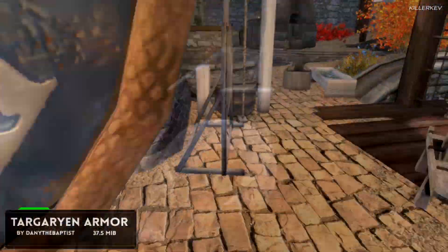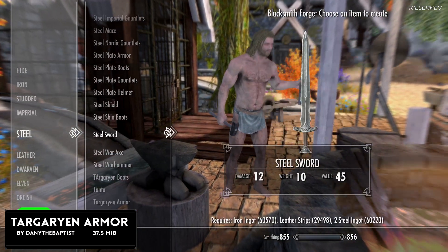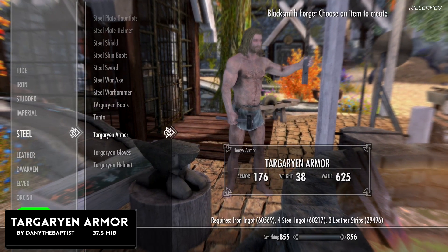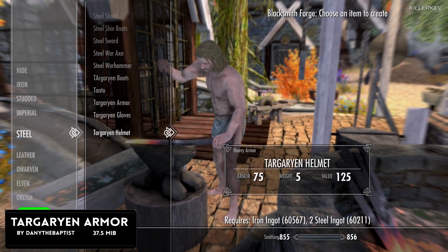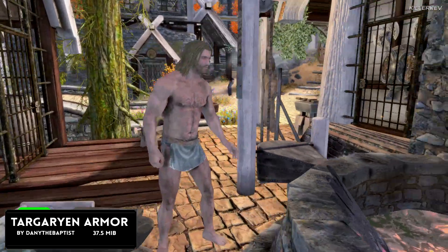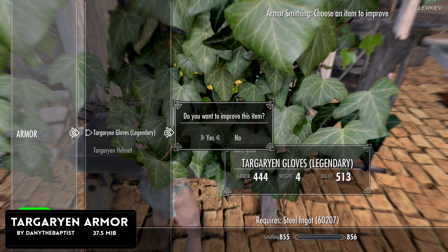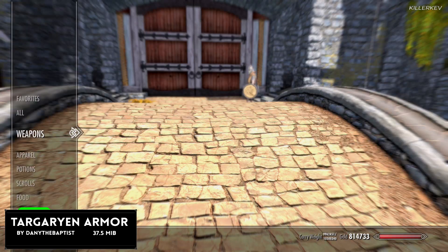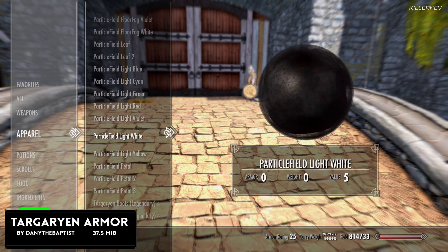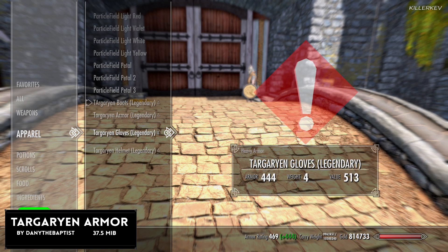Targaryen Armor, coming in at 37.5 megabytes of a download. This version of heavy armor is craftable under the steel category at any given forge. This is going to be the mod author's first armor mod and I think it might be the last — not too sure why — because this definitely is going to be on point. I have no issues with this armor whatsoever apart from the gloves and the helm, which you can clearly see within this footage now.